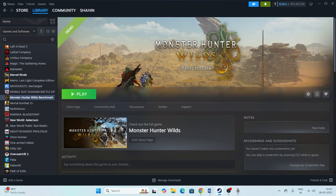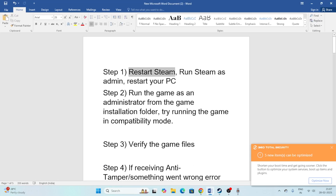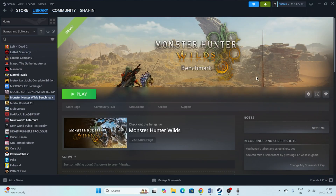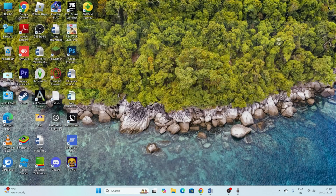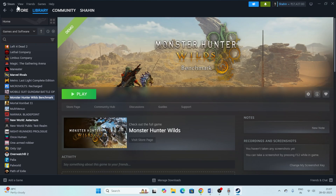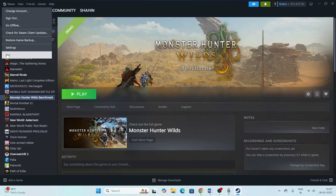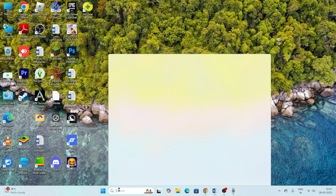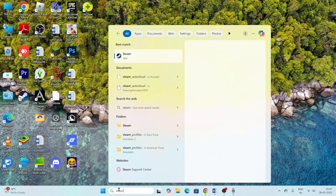So let's dive into the workarounds. The first one is we have to restart Steam and run it as an administrator, then restart the PC. To properly close Steam, just go to the top, click on Steam, and choose the Exit option — simply closing the window won't work. Once Steam is completely closed, search for Steam and choose 'Run as administrator'.